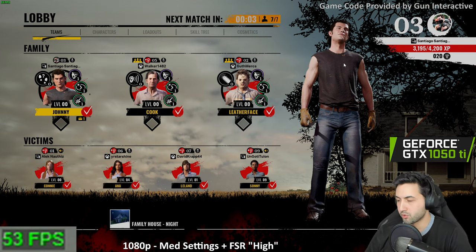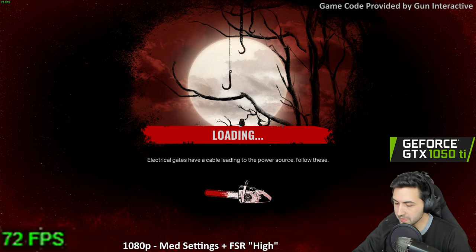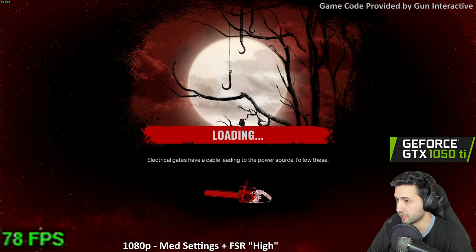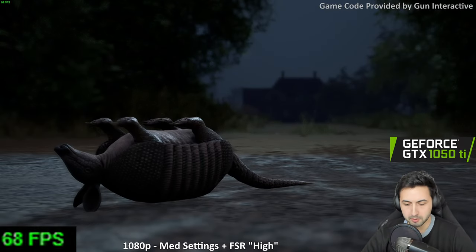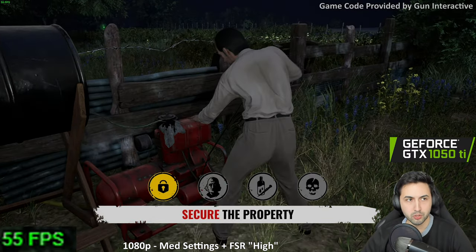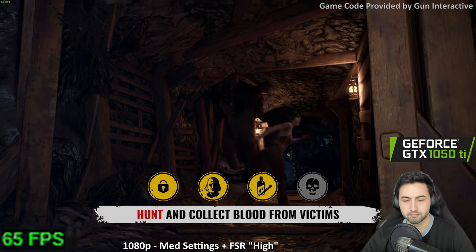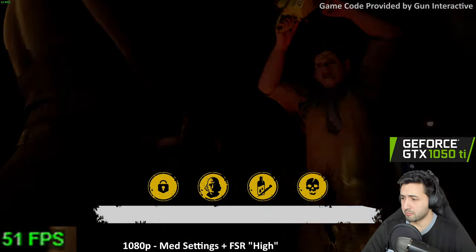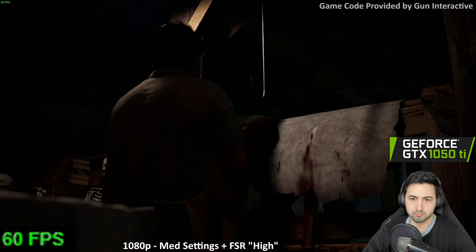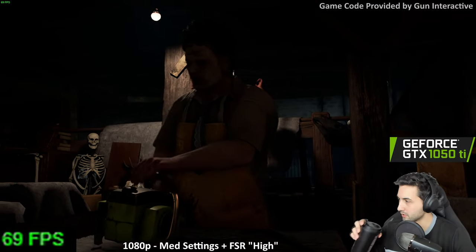Armored Core 6 — will you test it? Yeah, tomorrow. On a 4070 Ti at 4K on Cyberpunk without ray tracing, on performance DLSS with frame generation, I can do it. The biggest thing about the 3060 is that it has 12 gigs — that's a big plus.